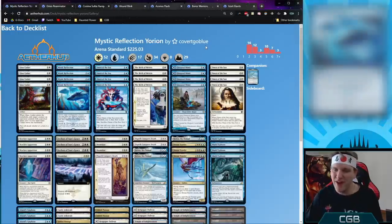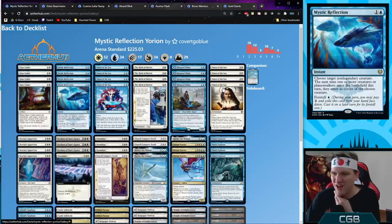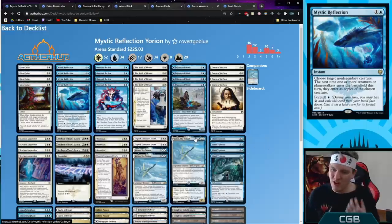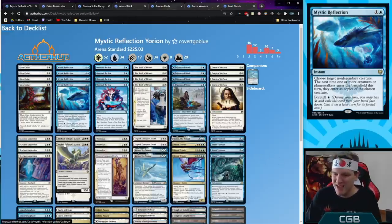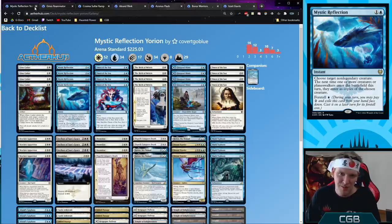Mystic Reflection Yorion — trying to set up the combination of Mystic Reflection and Omen of the Sun to make multiple copies of our own cards: Archon of Sun's Grace, Skyclave Apparition, or Dream Trawler. We want to make a million Pegasi with the Archons or create multiple Dream Trawlers to totally spank the opponent. This is built around Mystic Reflection as a central strategy rather than cramming it into everything else.